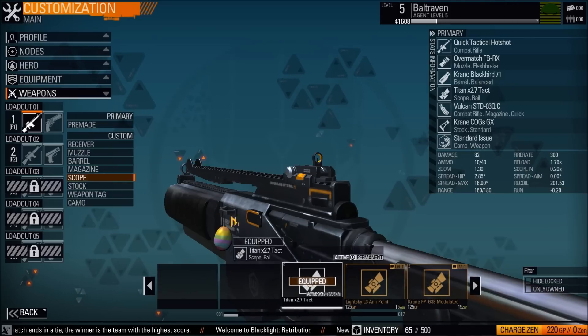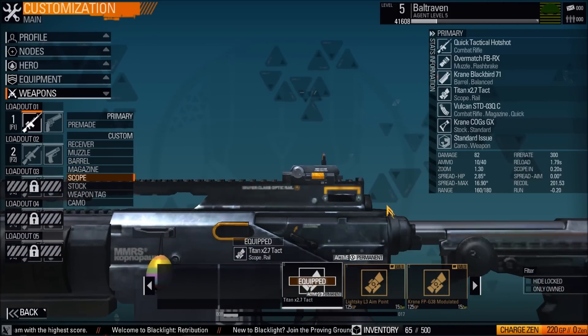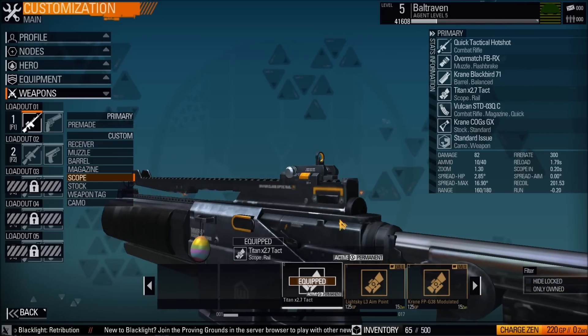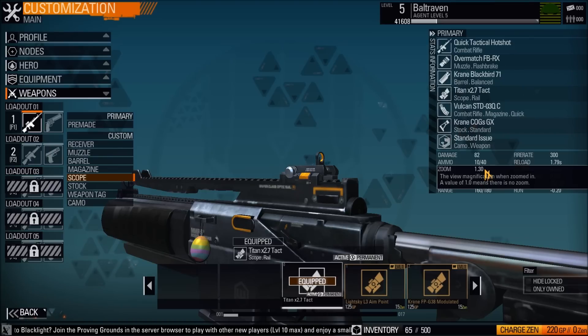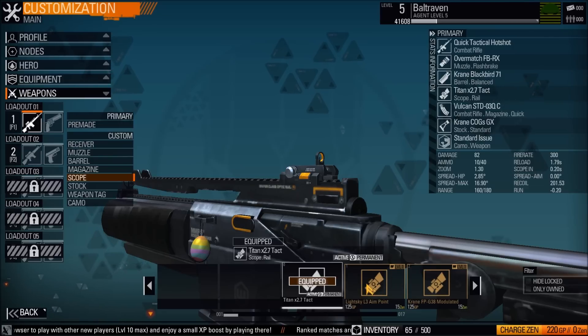We can go now to the scope. Everyone gets this default one — it's permanent. It's not that bad actually, but you can see how much it zooms in: 1.3. The view magnification when zoomed in — a value of one means there is no zoom. So basically 1.3, which is not that much zoom.